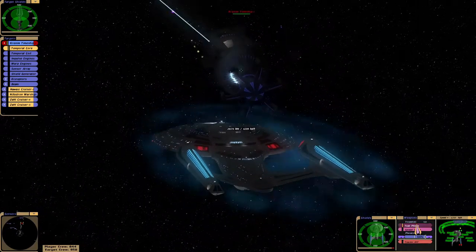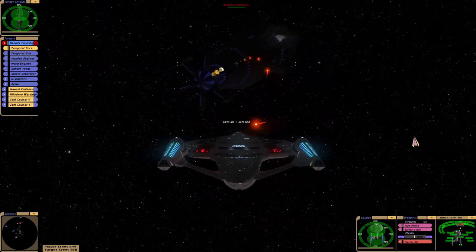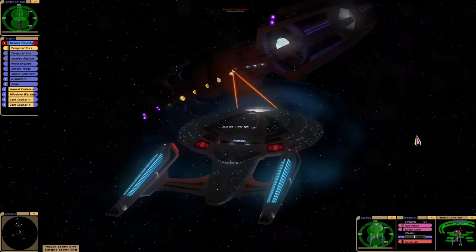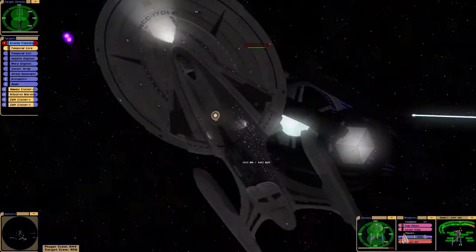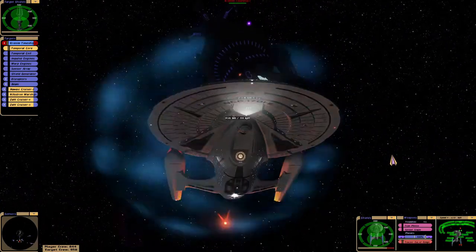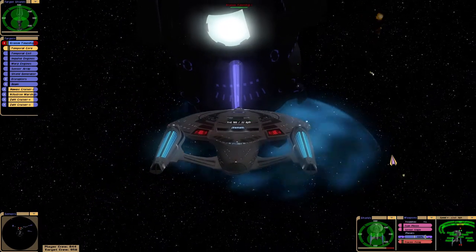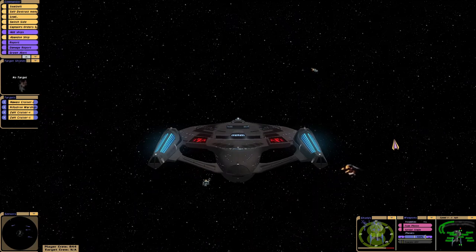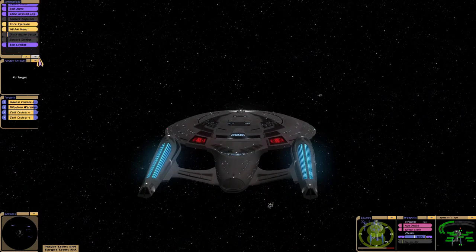We are in danger. I am going to do exactly what Janeway did. Direct hit on their temporal core - but it looks like we didn't take any damage there. That's interesting. The shields took damage though, and a few of our forward starboard phasers were knocked offline.